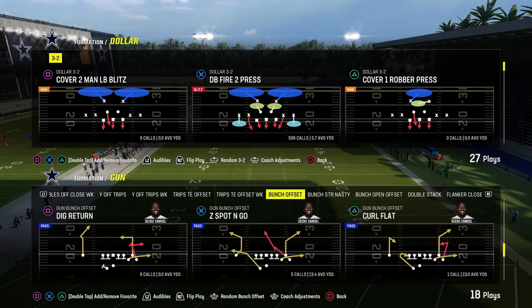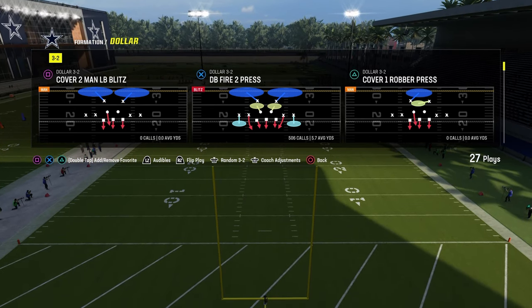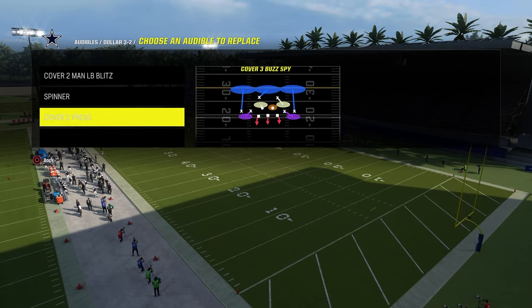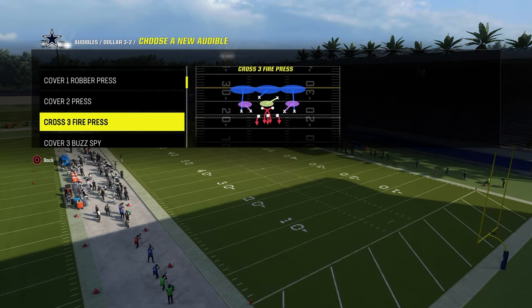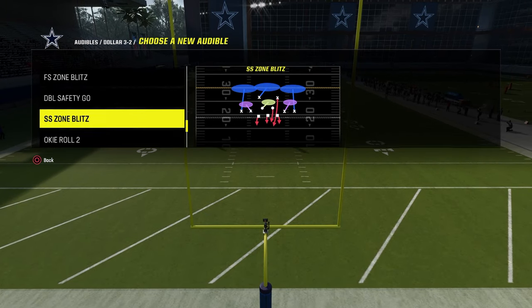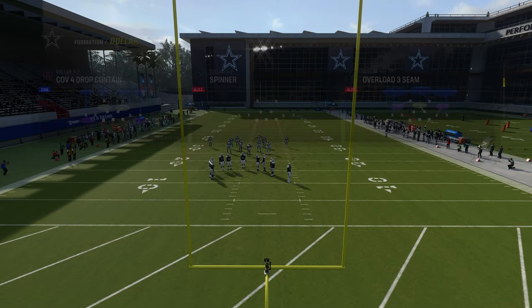Bunch Offset out of Colts, and we're going to be taking a look at the play Curl Flat. It's a super versatile play, and primarily versatile because of the main corner route on the play. We're going to show this against a variety of different coverages and talk about some of the different coverage possibilities that your opponent might have.